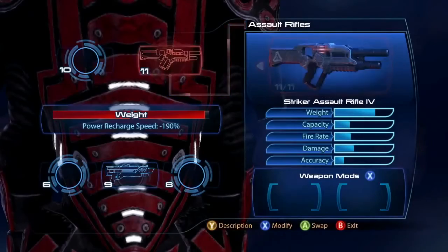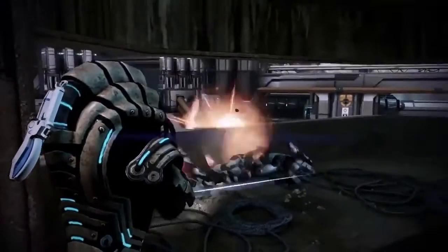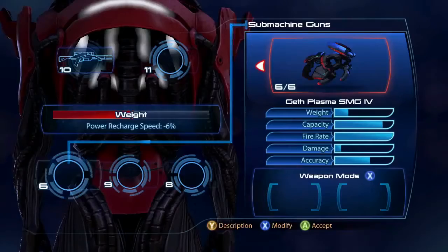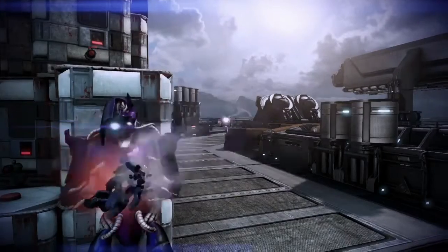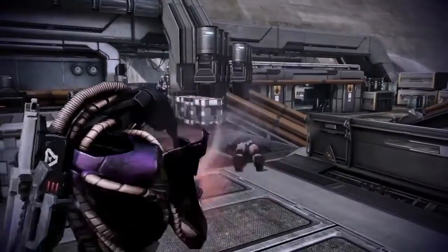All three of the new weapons bring unique gameplay to the table. You have the Krogan assault rifle which fires mini projectiles that explode on contact. The really cool thing about the gun is it has a staggered rate of fire — it picks up speed as you hold the button down, getting heavier and heavier. The Geth SMG is essentially a handheld Spitfire for those of you familiar with it from the single player campaign, so now you're running around with a mini Spitfire — pretty cool.